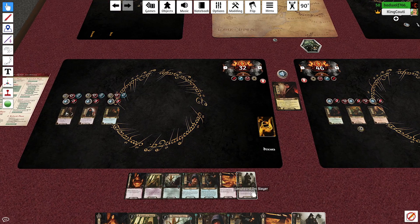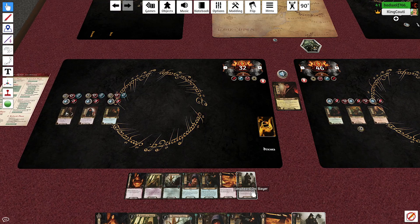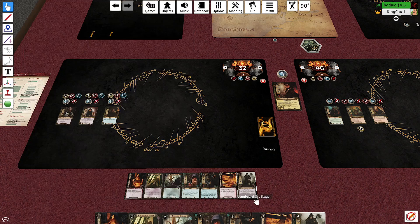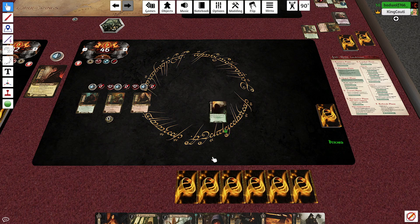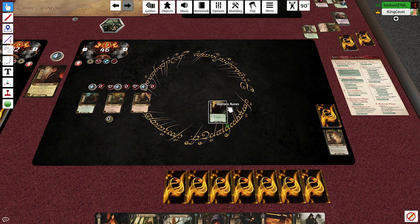We go to our first upkeep stage: everyone gains a resource and draws a card. Brynn, you're first player so you play first. We get a Dwarrowdelf Axe — classic. Bye Gandalf.